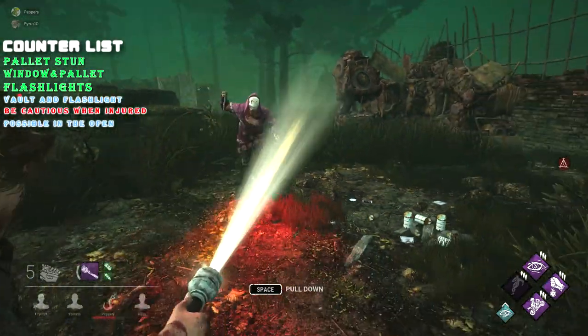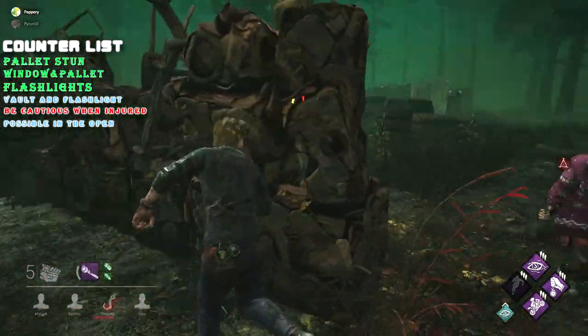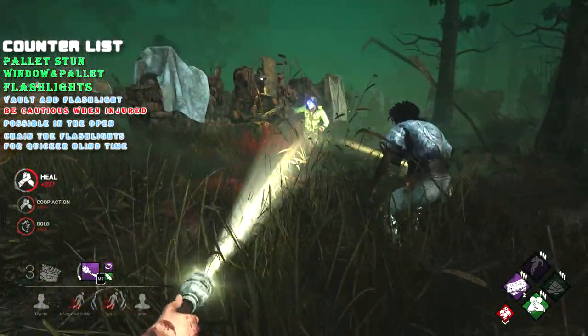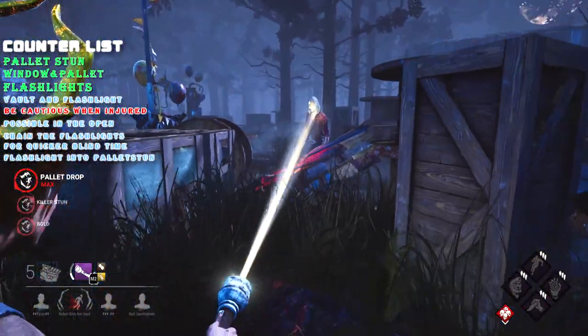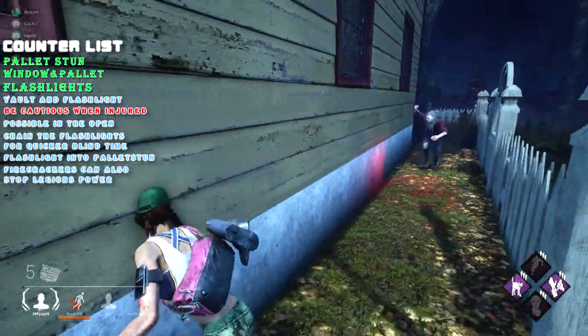You can also try to do this in the open — this has very limited success, but if you do not have any other options, it is something to consider. You can also help other players by chaining your flashlights together to try and stop Legion's frenzy. You can try to blind Legion as he comes charging towards you and then knock down the pallet to get a stun on him. Firecrackers can similarly blind Legion to deny him his power.